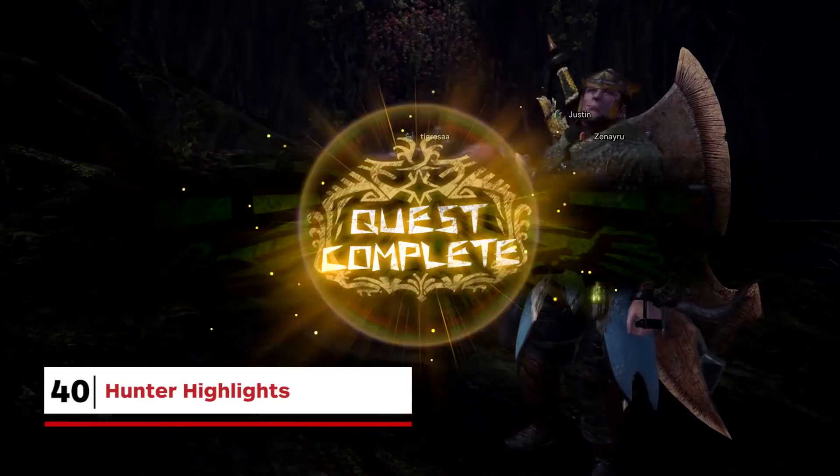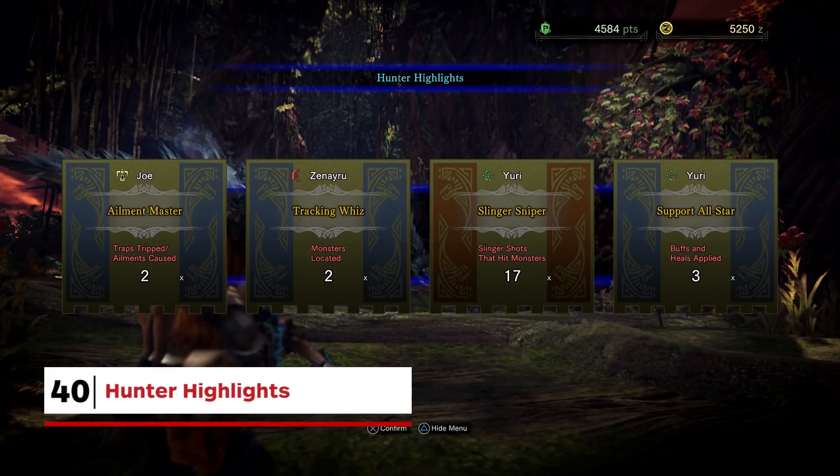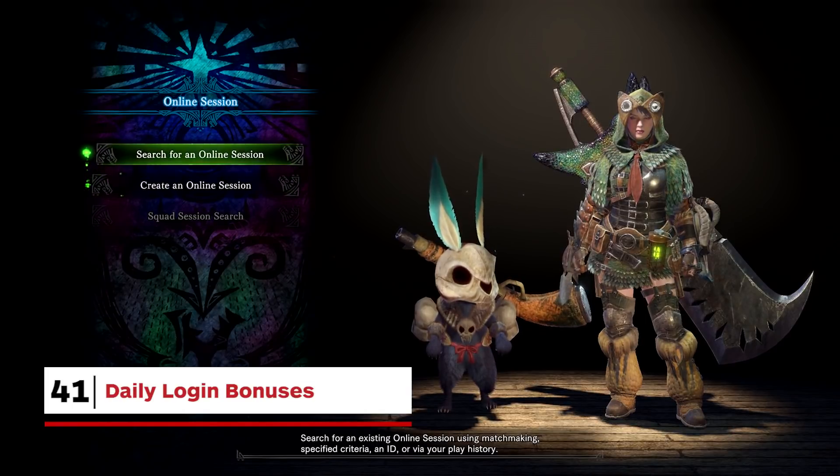Remember how Goldeneye used to finish games by giving players awards for standout bits of play? Monster Hunter World has hunter highlights that show you the best mounters, trappers, and gatherers in your party. Daily login bonuses: you'll receive some useful and hard-to-get items just for jumping online each day.